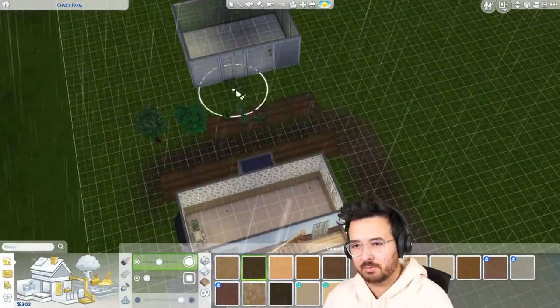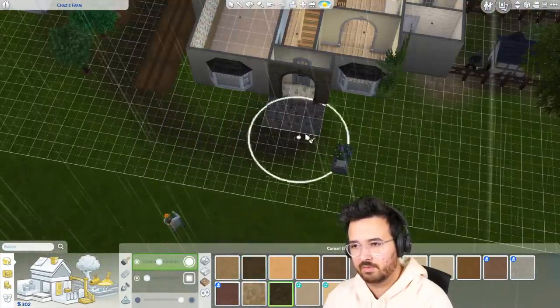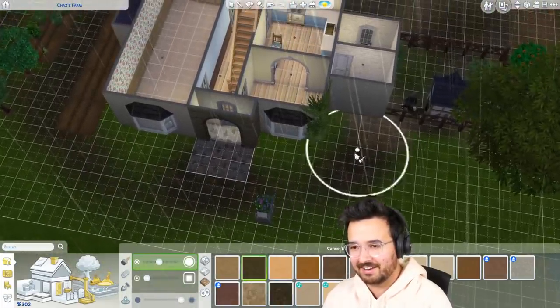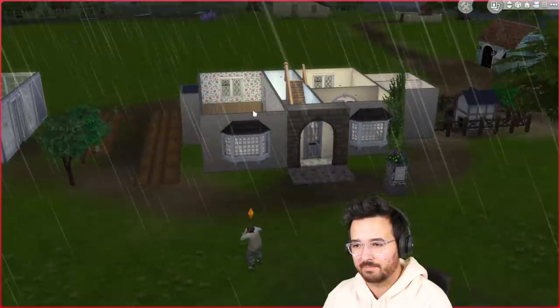I think just having a dirt pathway there adds a lot more detail. I should do some stuff around here while I'm at it — some actual pathways and landscaping. But we'll do proper landscaping when we have more money. For now, just dirt pathways where he's been walking, filled with mud everywhere — because that's all he had. He built a house, he's got a huge plot of land, so he's very well off, but he just can't afford anything more than that yet.